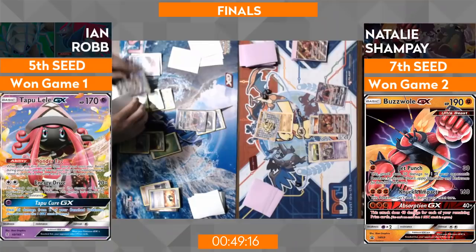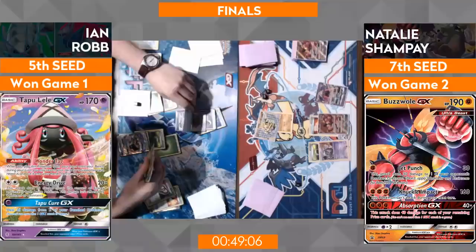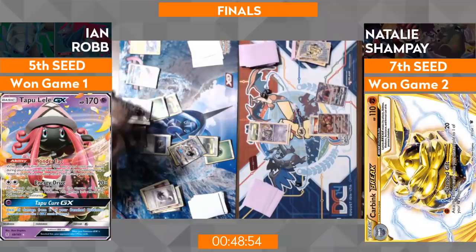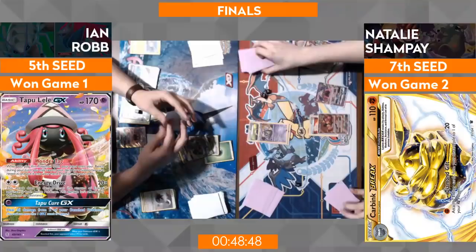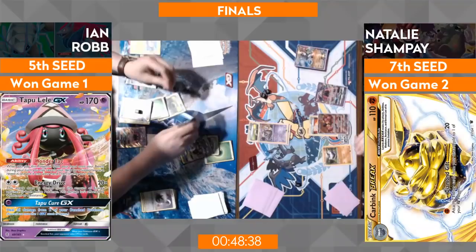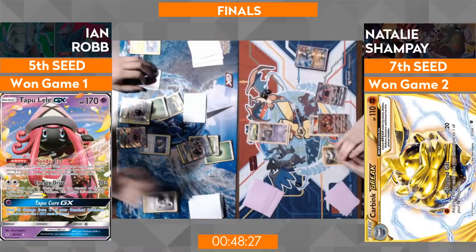Ian is going to be able to finally get a Golisopod out. A First Impression, and now full pressure is on Natalie to respond with energy — just a Garbodor and a Buzzwole, no immediate draw from Lele. She has to draw strictly out of her deck now. We did see earlier she Ultra Balled to get Carbink down and threw away a Max Elixir when Buzzwole was on the bench — maybe that's coming back to bite her, because we'd at least like to be Jet Punching. Going for the Carbink — does she have an extra Tapu Lele to get a supporter? This is probably one of the better plays: try to set up another Carbink.